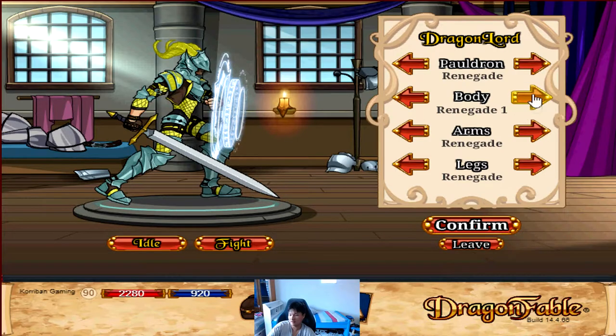And the body — you get a few different options. You get this one, then you get one which exposes your midriff — I think this is more for female characters. And then you get one with the chest plate and the midriff exposed. Then this one has just all leather. The first one has the plating here and the last one doesn't have the plating.